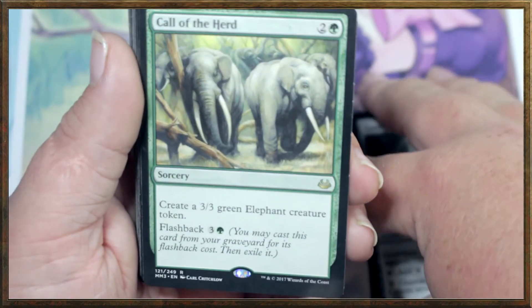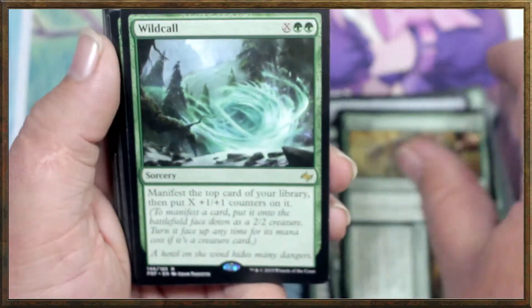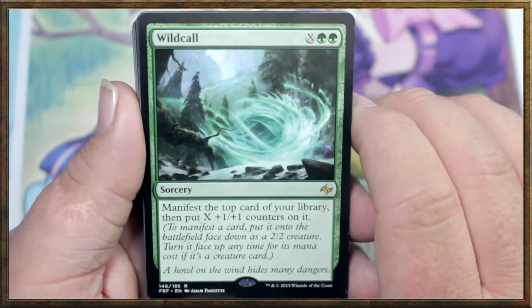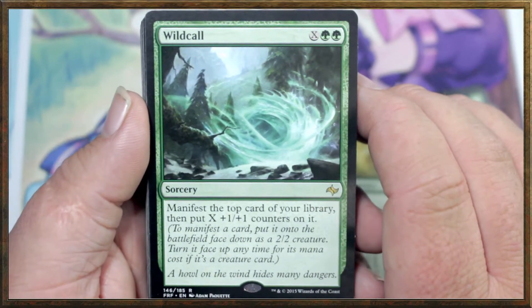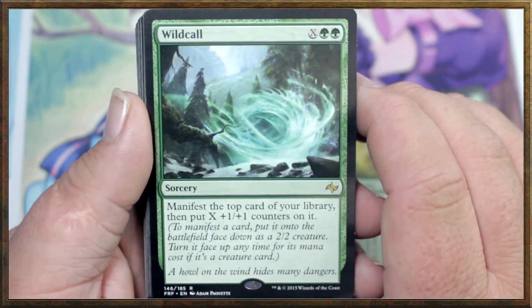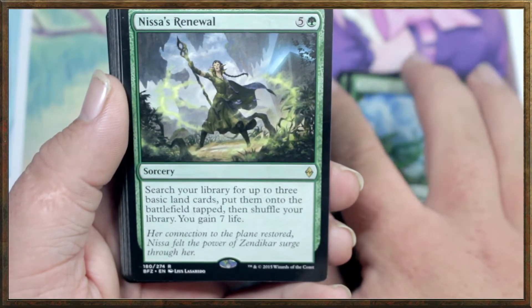I am noticing this is only spells, or at least it seems to be so far — I don't see any creatures yet. It seems like we make creatures with tokens, which is actually really interesting. There's also a card that manifests the top card of your library and puts X +1/+1 counters on it — manifest puts it onto the battlefield face down as a 2/2 creature, and you can turn it face up for its mana cost if it's a creature card, which in this deck doesn't seem like it has any.